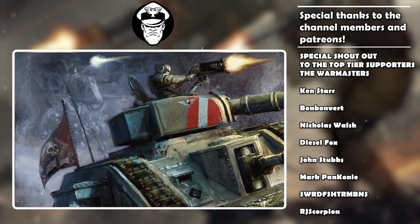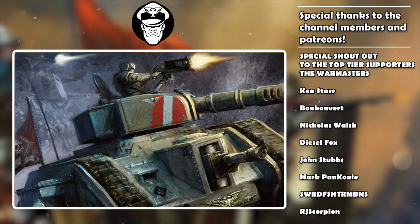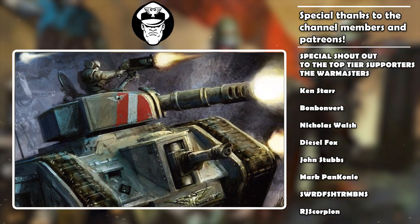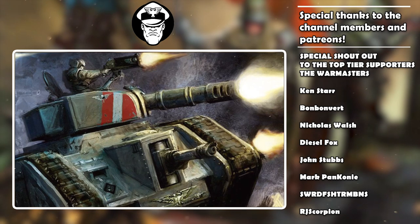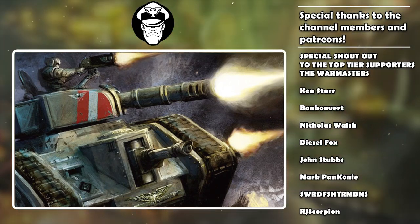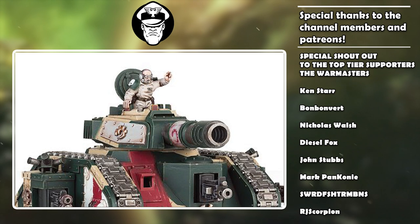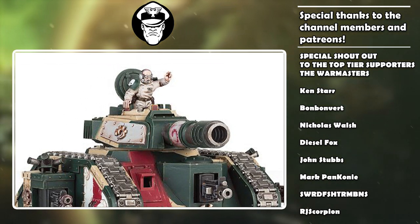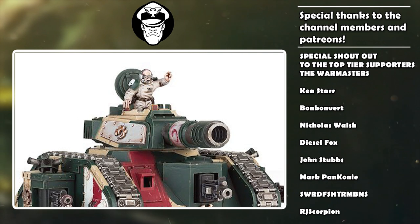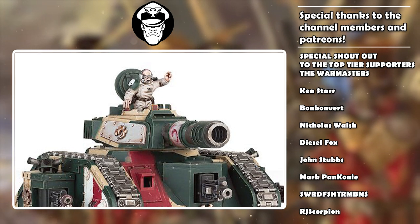Despite the fact that there are Vanquishers and Eradicators and all sorts of other variants, at the end of the day they all come on the same hull. As a result, each Leman Russ shares the same basic stat line. Each Russ has a movement value of 10 inches, making it relatively average compared to other vehicles in the Guard motor pool. Things like Chimeras also have a 10 inch move, so it's speedy enough to keep up with the main advance, but in comparison to Eldar Skimmers which often move 12 to 14 inches or more, it is a little slow.